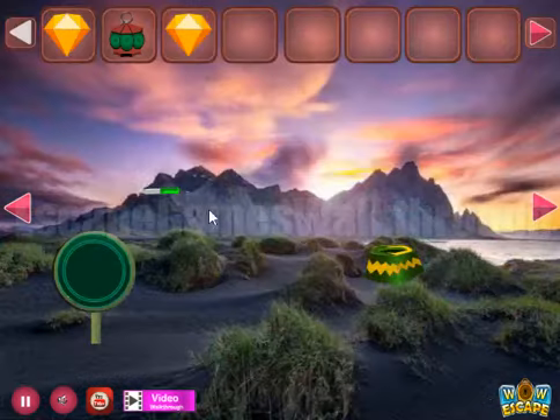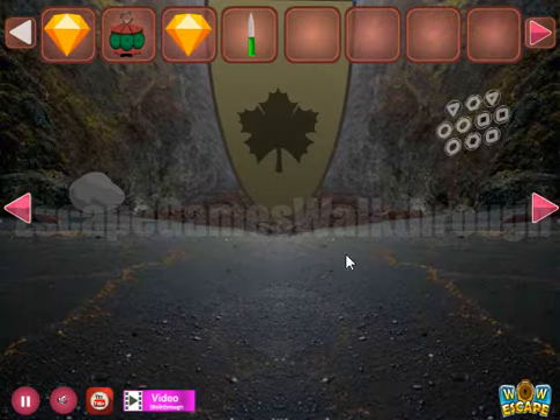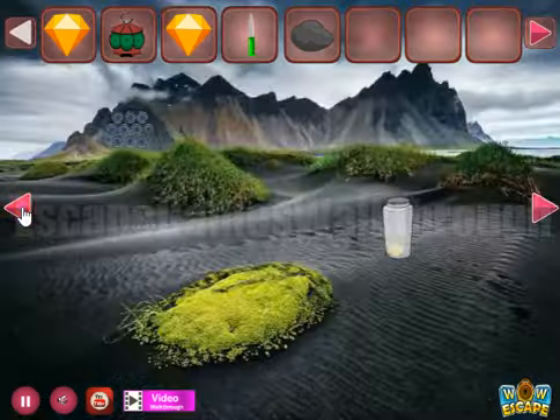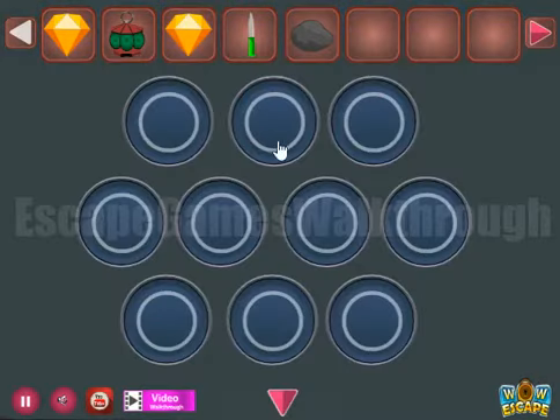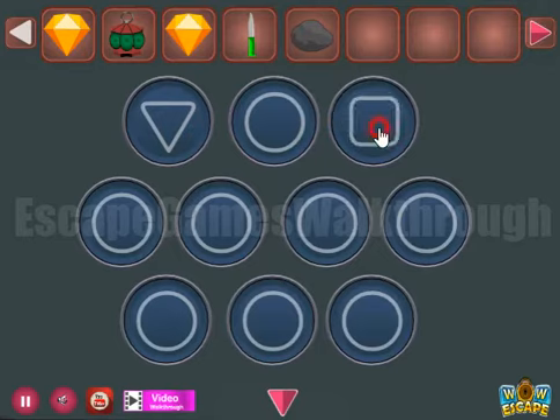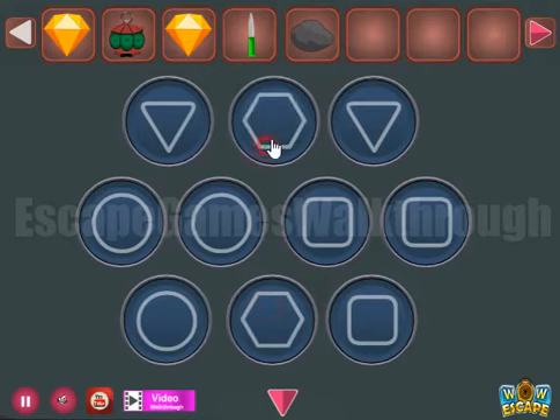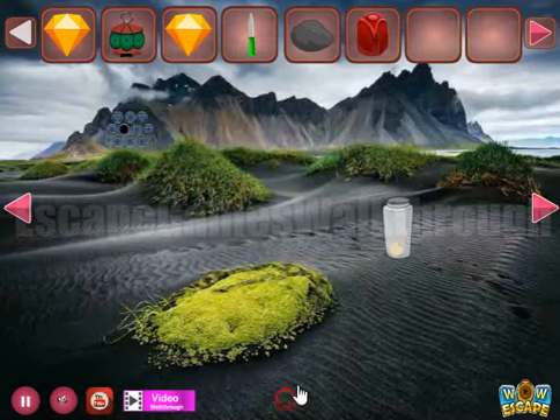Next we pick up a knife and a pebble. And here's another hint — it's a set of different shapes. We need to draw these shapes: triangle, triangle, then squares, circles, and hexagons. So we've got the rows.